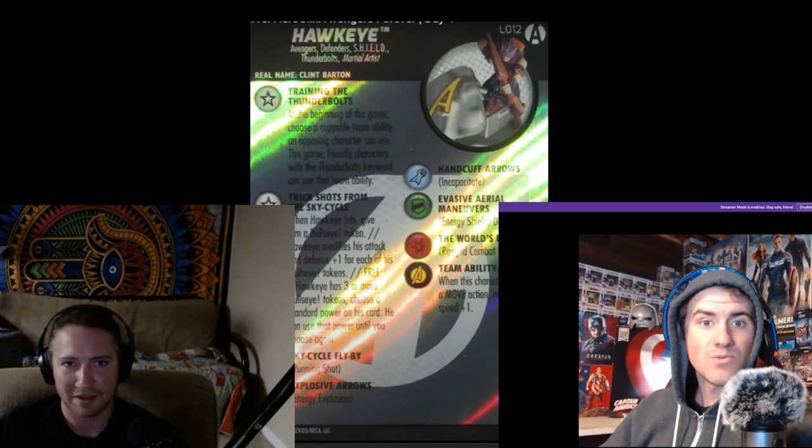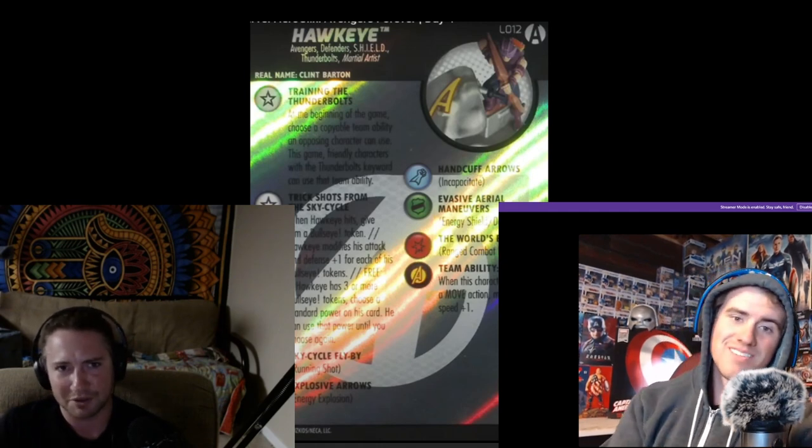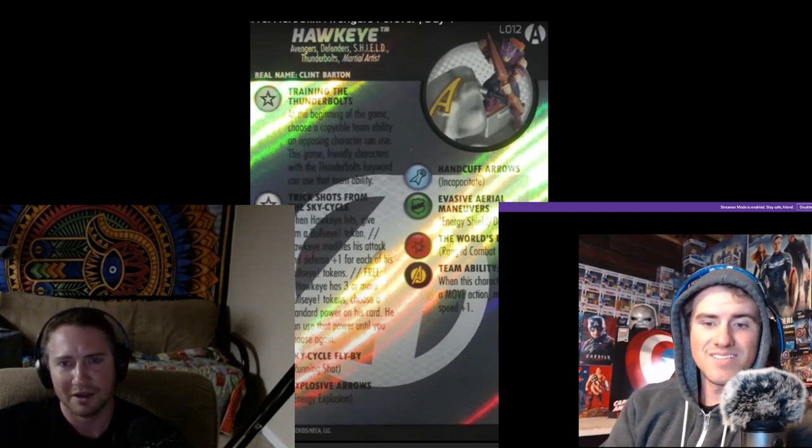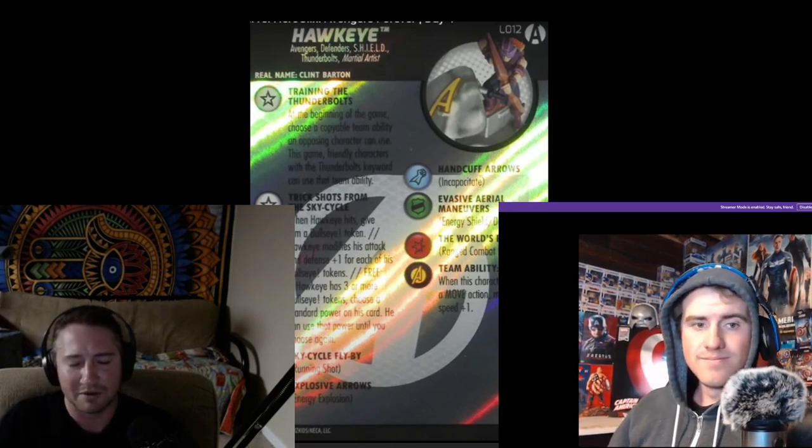We got another Shield guy — this is Clint Barton, with Avengers, Defenders, Thunderbolts, Martial Artist, and Shield keywords. He has Training the Thunderbolts as a trait: at the beginning of the game, you choose a copyable team ability an opposing character can use. This game, friendly characters with the Thunderbolts keyword can use that team ability.